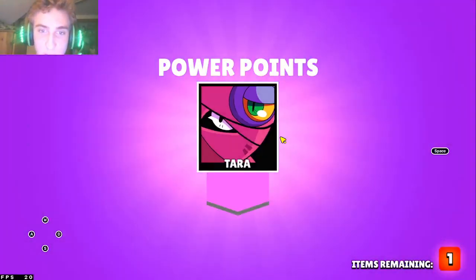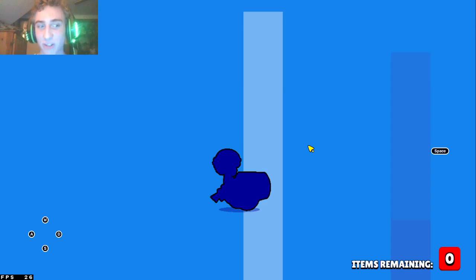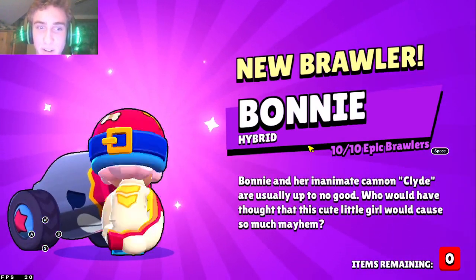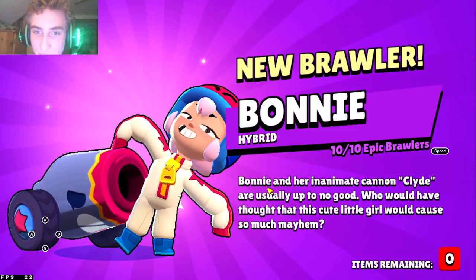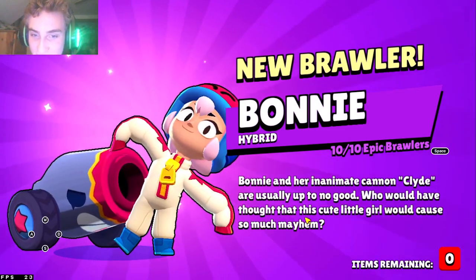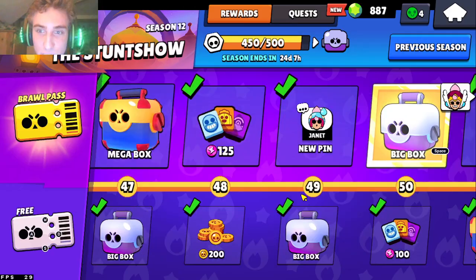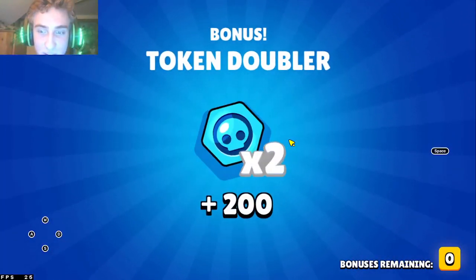Okay, I'm feeling it — third time's the charm, right? Can we pull a Bonnie out? Actually I guess it's technically the fourth mega box, but... there we go guys! Bonnie and Clyde! We now successfully have every brawler in the game once again. Bonnie and her inanimate cannon Clyde, usually up to no good. She's a pretty darn strong brawler admittedly — I haven't played her yet, but playing against her it's interesting.